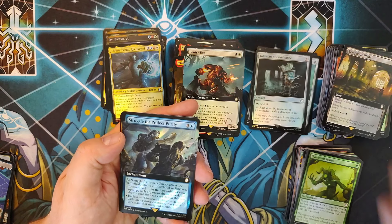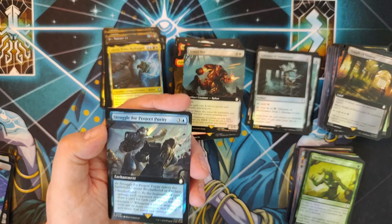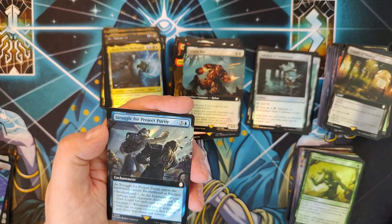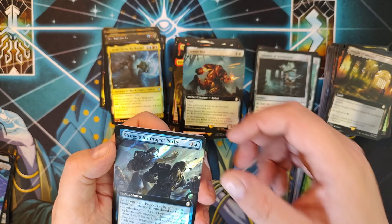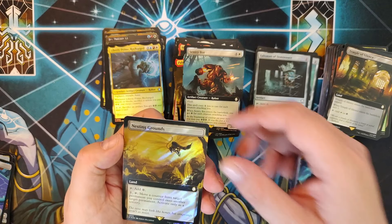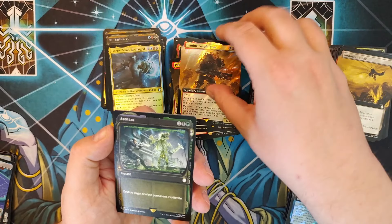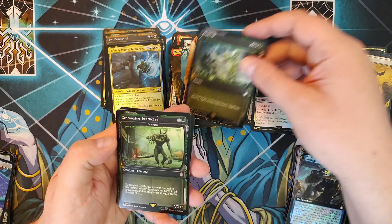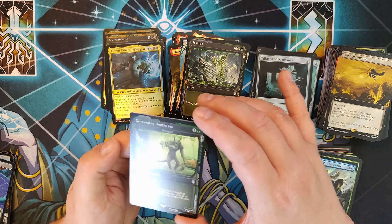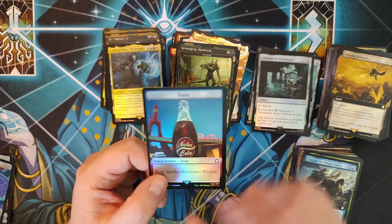Struggle for Project Purity — Extended Art Surge Foil enchantment, three and a blue. You're screaming Kykar, you're screaming Brotherhood. At the beginning of your upkeep, each opponent draws a card; draw a card for each one that they drew. Whenever they attack you with one or more creatures, they get twice that many rad counters — deterrent or advantage, hitting my sweet spot. Extended Art Surge Nesting Grounds, good stuff. Sentinel Sarah Lyons, Extended Surge. And Atomize — destroy target non-land permanent and Proliferate — in the Pip-Boy. Good stuff. Scrounging Deathclaw — this is our Tarmogoyf reskin, in foil in the Pip-Boy frame. Ending out with a nice Nuka-Cola Soldier token.